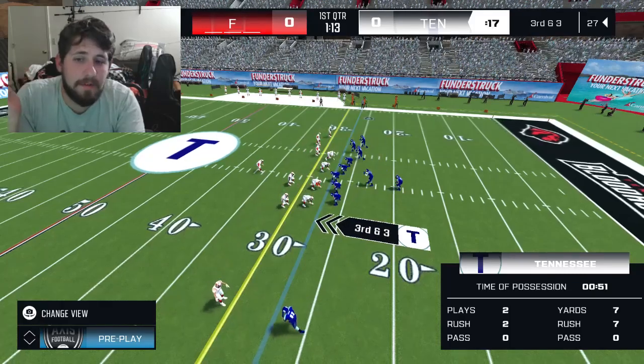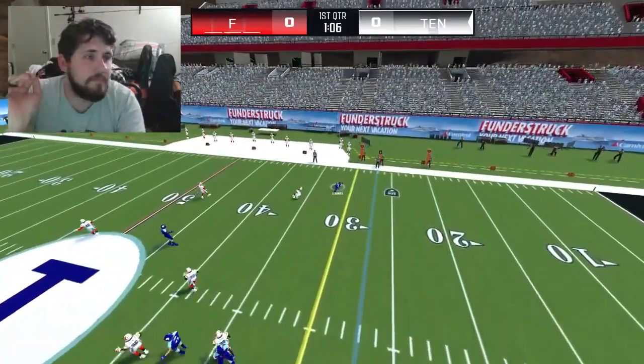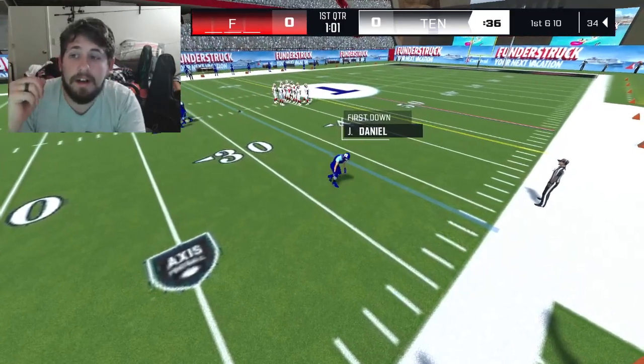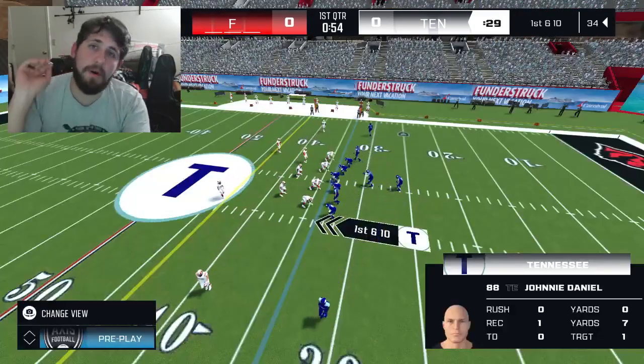Number two: adjusted the pass trajectory formula to have the ball float less in certain situations, which is awesome — the game's going to look better. We already don't have the horrible leaping linebacker problem in this game, which is fantastic for dropping the ball to a tight end or slot receiver on a seam route.